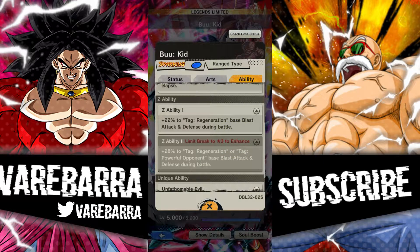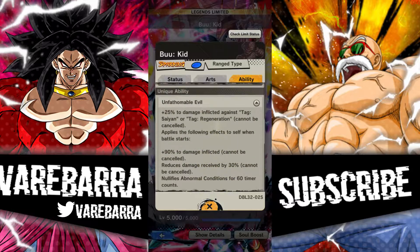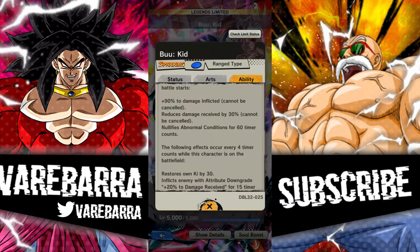And on top of that, the main also gets rid of the opponent's buffs — crazy. His ability at two stars isn't that great, but at three stars it's really good for the Powerful Opponent team. His first unique gives a perfect permanent 25% damage inflicted both against Regen and Sand. When the battle starts you get 90% damage inflicted.